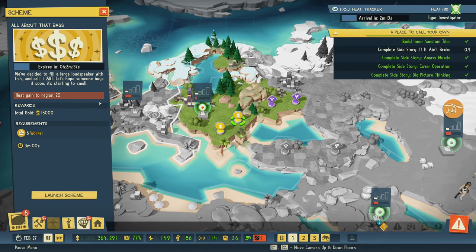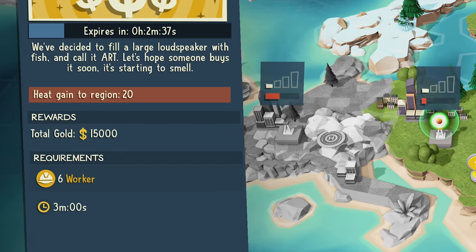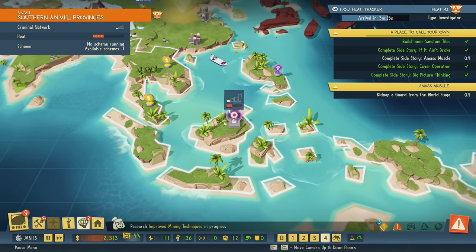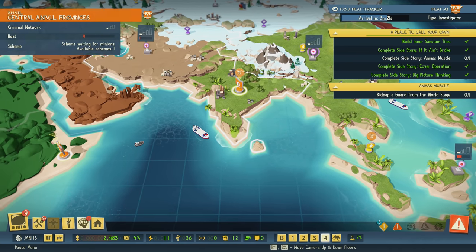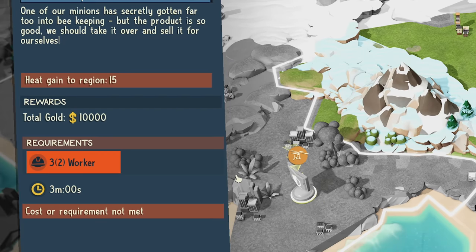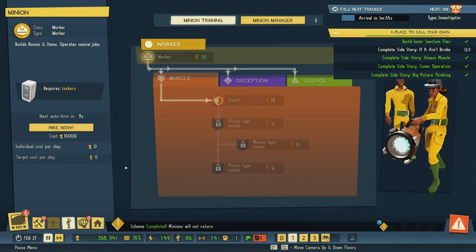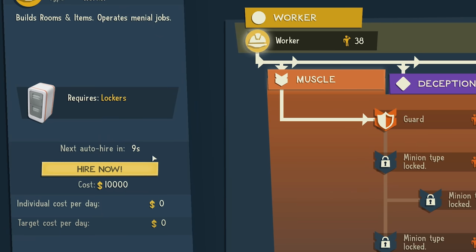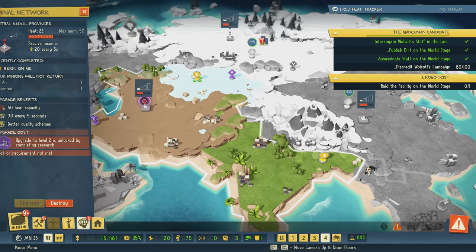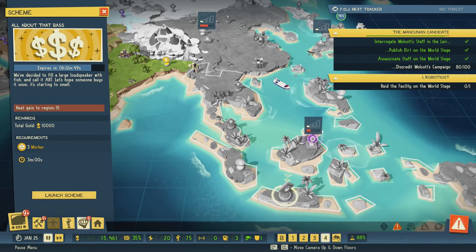Likewise, you can get a lot of money in a short time if you're willing to fork over more minions. But if you give up too many minions at once to the map, you may find yourself lacking staff back home, and if that happens, you may need to purchase new minions immediately at $2,000 apiece. You can use that cost basis to determine which schemes are more economically worth it to you.